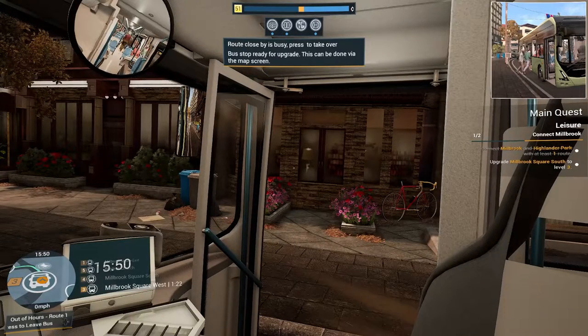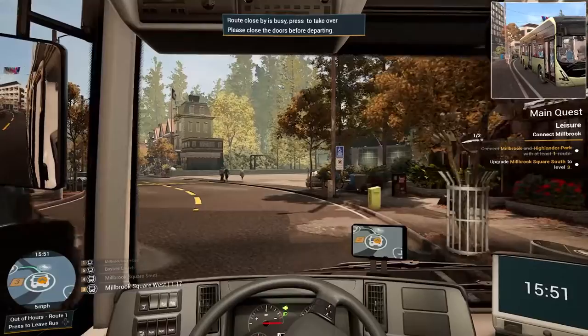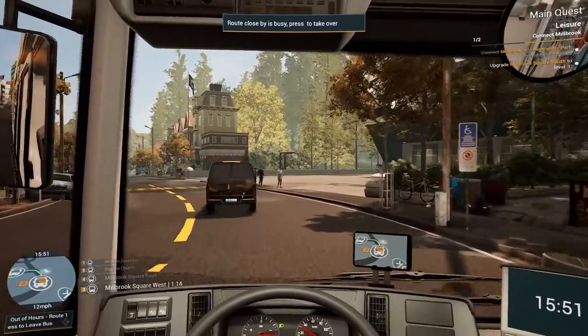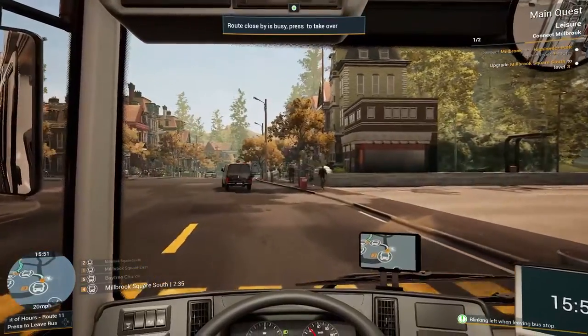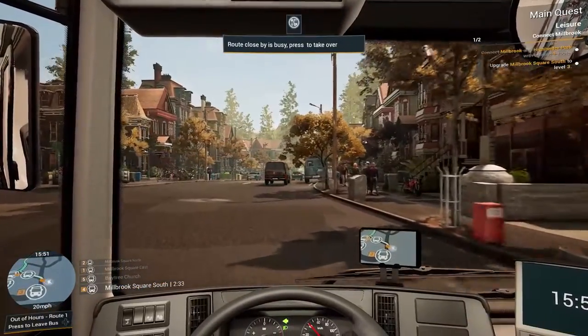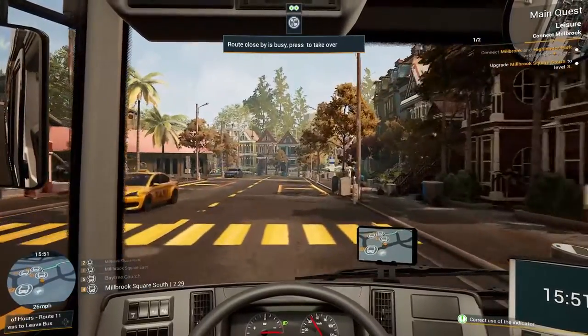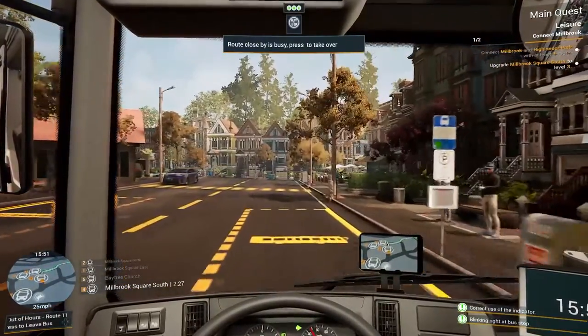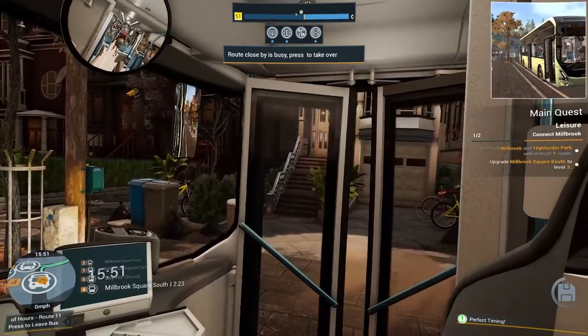All right, we'll wait for the people to get on. I don't like how it constantly says 'route close by — press something to take over.' I don't want to do that route, I want to do this one. It'll give us a lot of money but I'm doing this one at the moment.